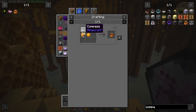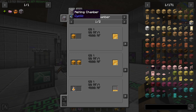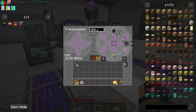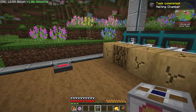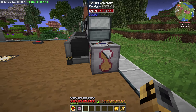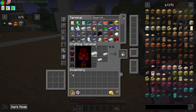We just need a bucket of honey and a normal compass. To get a bucket of honey, I think the only way is with Cyclic. I need to get a melting chamber — seems easy enough. We need glass and another furnace. One melting chamber. I'll plop it down pretty much anywhere. I need to melt some bottles of honey. And then see if we have a bucket in here — nope, so we'll make one.